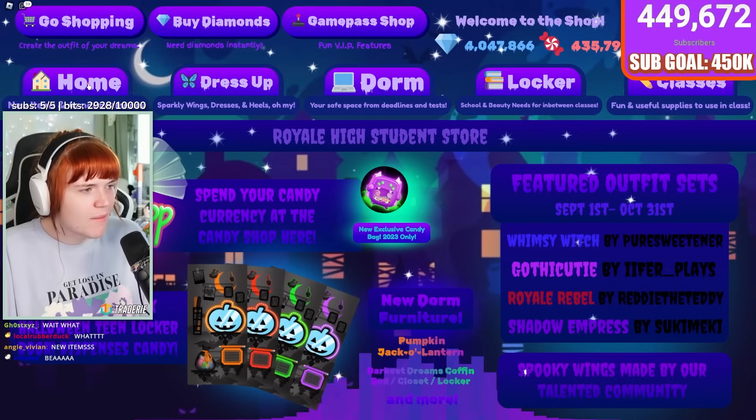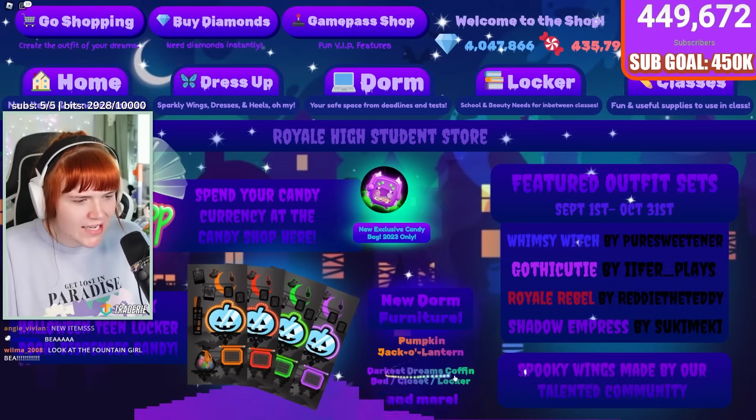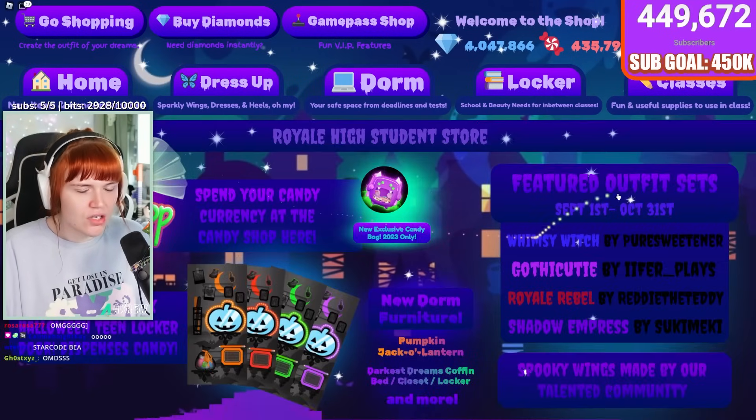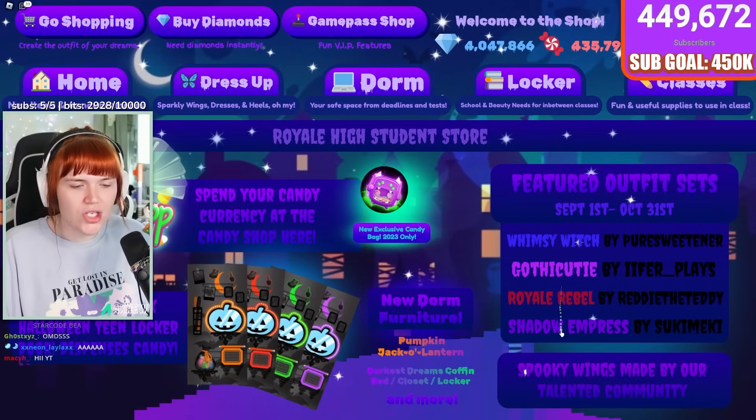If we go back home, as you can see there's new dorm furniture — pumpkin jack-o-lantern, Darkest Dreams coffin and bed, and more. You have to go to the dorms to view those and the dorms haven't updated yet. The featured outfits are Whimsy Witch, Coffee Cutie, Bra Rebel, and Shadow Empress.